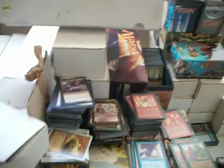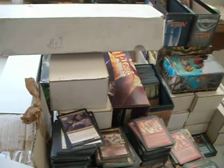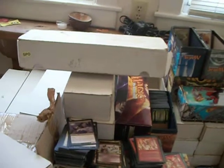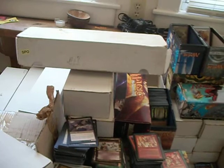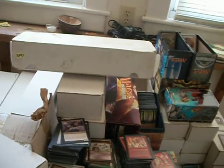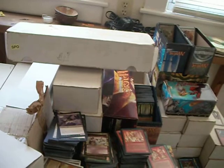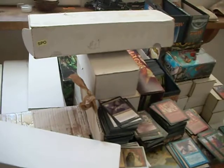So there are gonna be some cards that are gonna be all over the place. For example, Stone Rain — I'm gonna have so many boxes with Stone Rain scattered in them. Corsets, Ice Age, Mirage, Tempest... I'm not certain if Stone Rain was in Urza's Block, but it was definitely in Masques. I don't think it was in Invasion. Stone Rain's been reprinted a bunch of times.